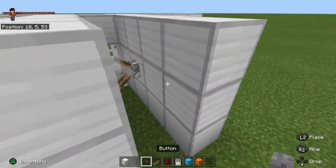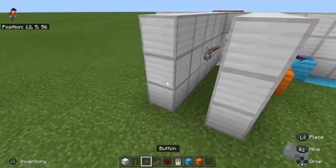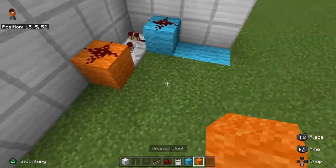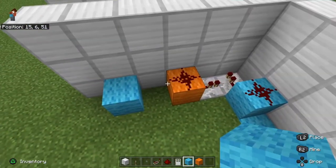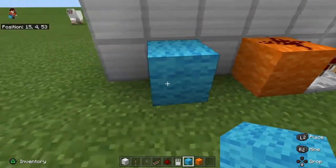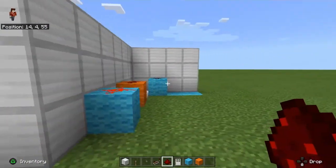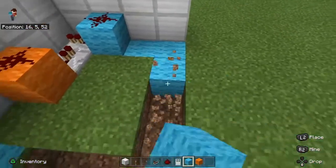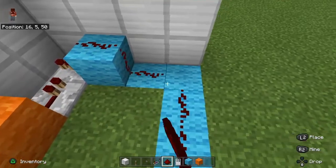We want to place a button here — I'm doing both sides. Then you would like to place a block two blocks away and put a dab of redstone dust on it. It should activate when the button is pressed, and you can restore it all to the ground. Then your circuit should work.